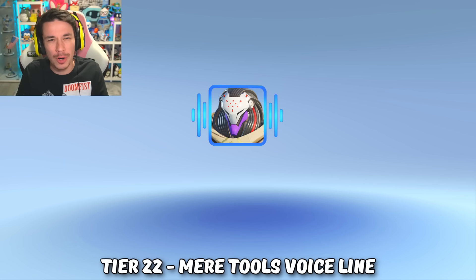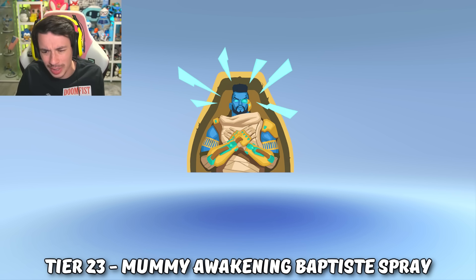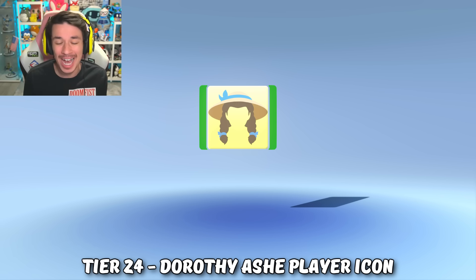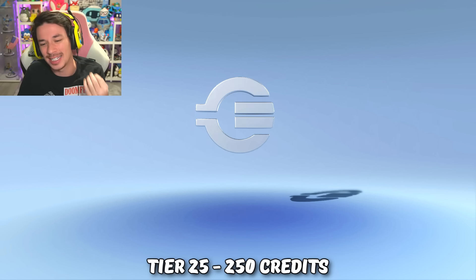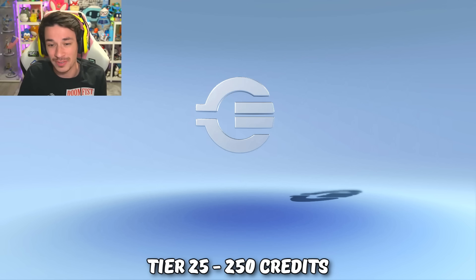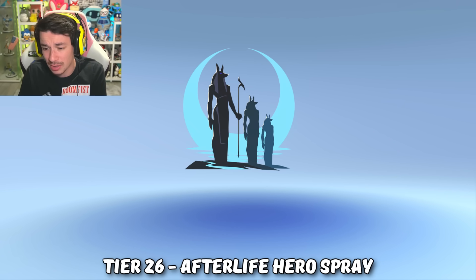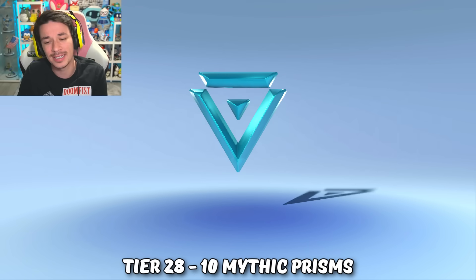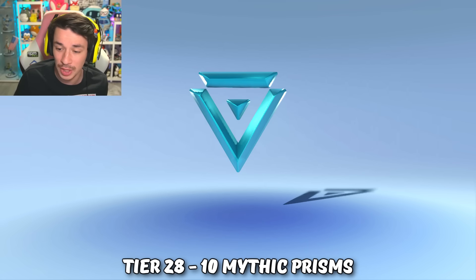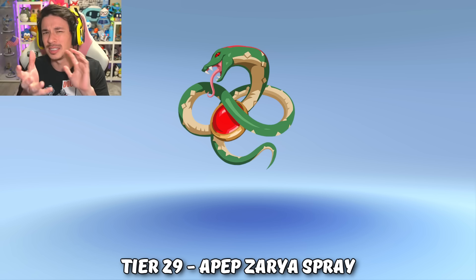Wasn't Ramattra's mentor a god of some sort? At tier 23 we got a mummy Bat-Tea spray, which looks really sick. At tier 24 we got a Dorothy Ashe player icon, which is probably gonna be my favorite skin out of this whole battle pass. At tier 25 we get another 250 Overwatch credits. Tier 26 we get the Anubis — or should I say afterlife — hero spray. Tier 27 we get the Dorothy Ashe player card, and at tier 28 we get another 10 mythic prisms.